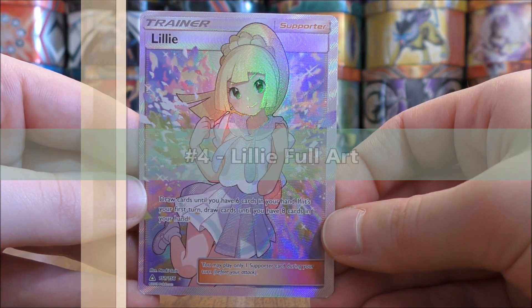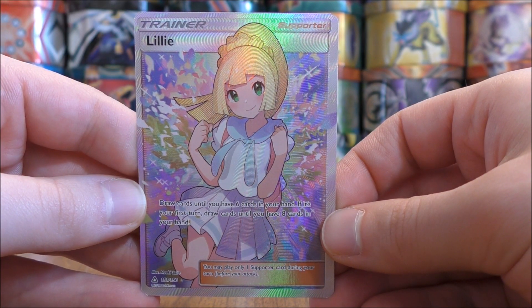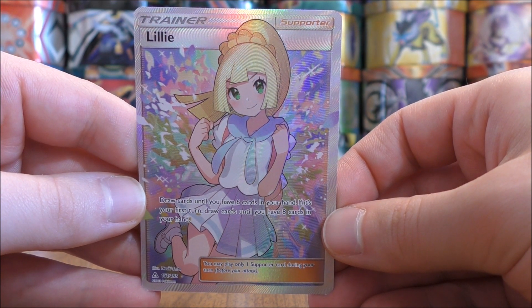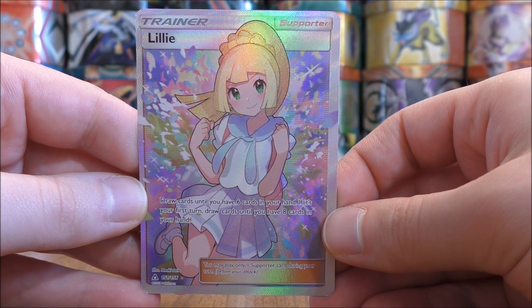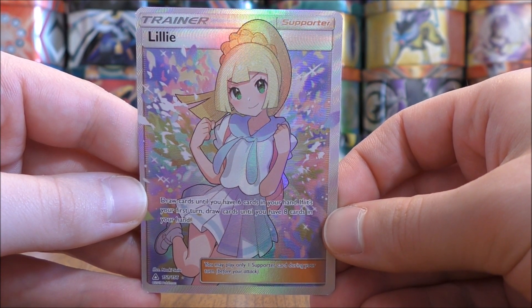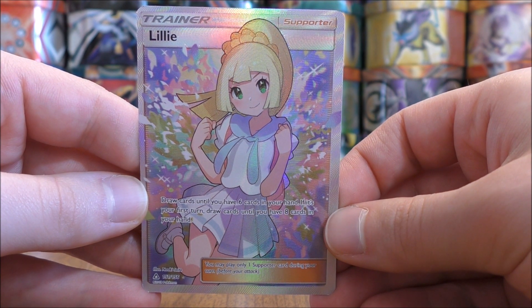My fourth favorite card in this set would be Lily Full Art. I was able to pull this card directly from a pack in my 50 booster pack opening. It is one of the better supporter cards in this set and a beautiful looking card overall. It says draw cards until you have six cards in your hand, and if it's your first turn, draw cards until you have eight. If you're able to use this card on the first turn it can really set up your bench Pokemon very quickly.